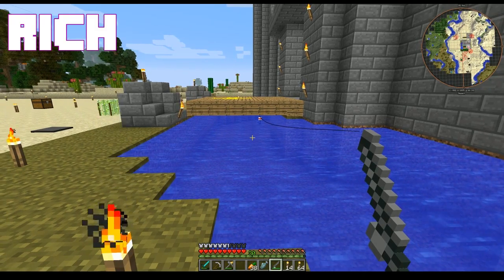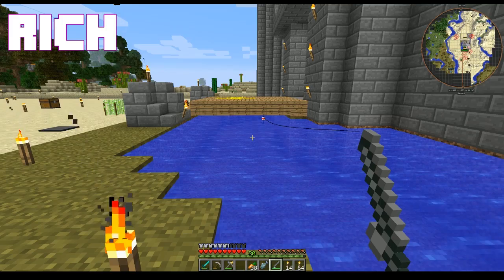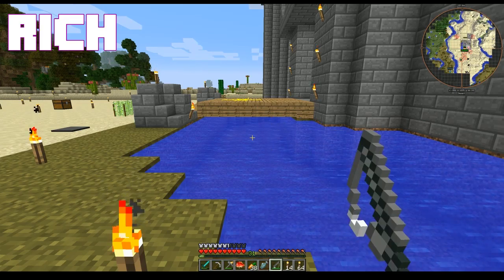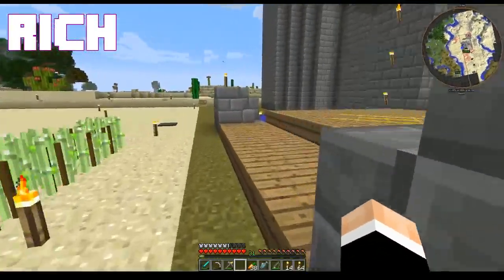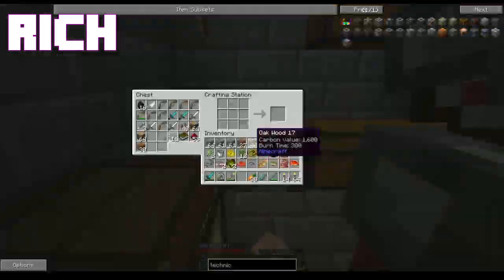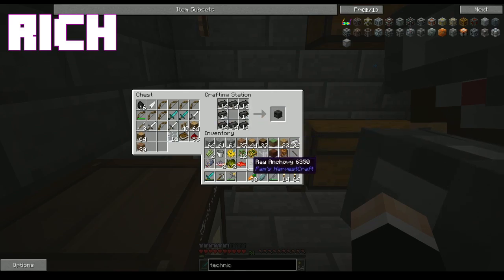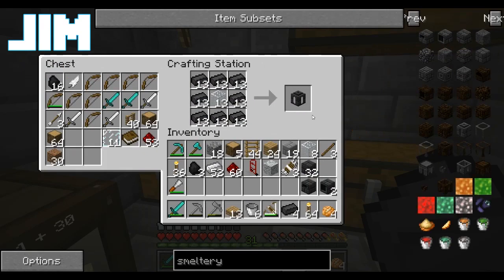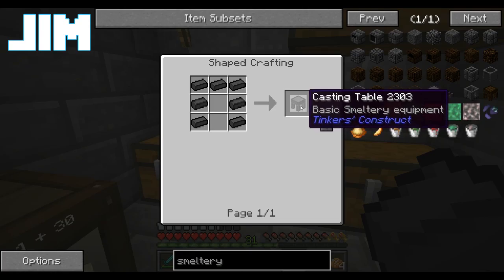Not when all you need is basic raw fish and you're catching trout and anchovies. So I'm gonna make some seared bricks, and then we need to start making the actual smeltery pieces. We need two smeltery drains. I'm gonna have to make a chest out here to place my fishing stuff in — until I actually catch a fish. Need a smeltery controller. Need a seared tank. Any casting table? Yeah, we need one casting table.